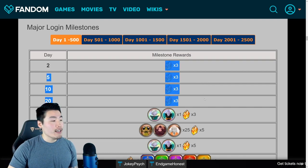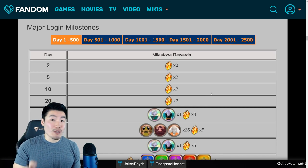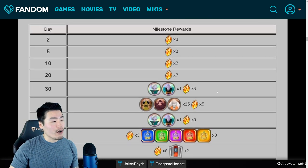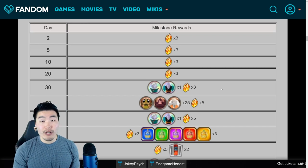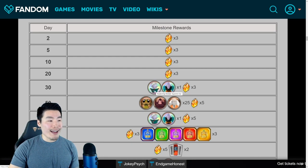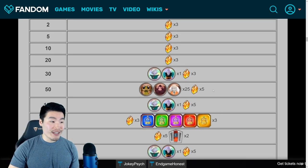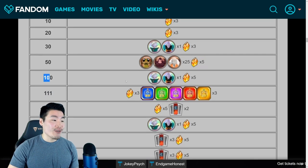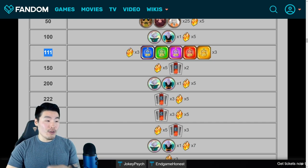For the first couple of days, you're getting quite a few stones just because Bandai wants to show their generosity and keep you playing. And then from there, for 30 days or one month, you get three stones plus one of each of the Kai medals — these are actually really good when you first start out because they're pretty rare. And then for 50 days you get five stones, and for 100 days you get five more stones. For days with repeating numbers, you get a few more stones.